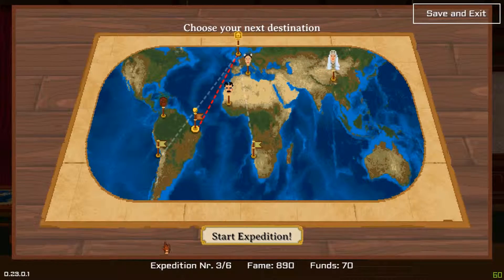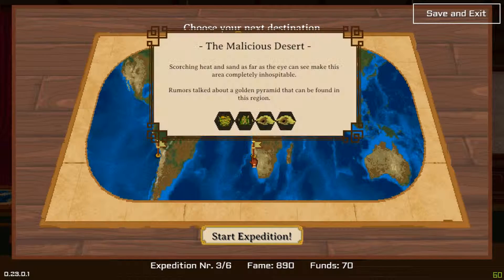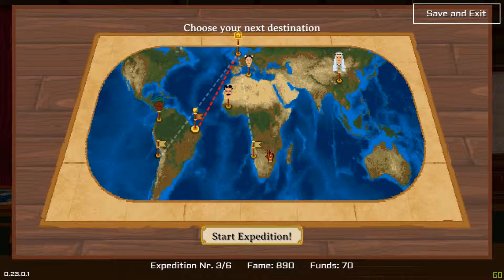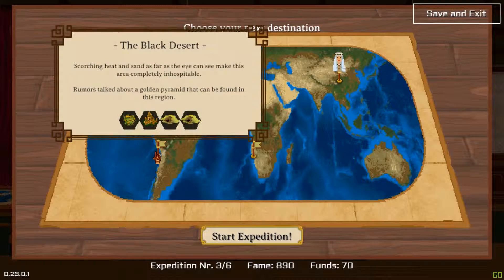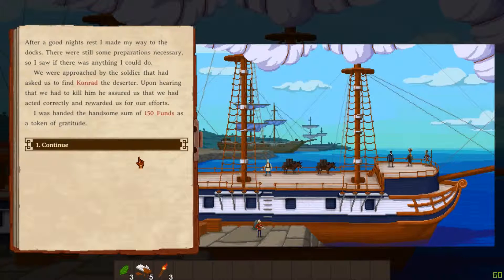Hello! We're back with Curious Expedition for Expedition 3 as Garvey. Those are uninspiring across the board. We're going to go to the desert — it literally doesn't matter. Golden power, pyramid, golden pyramid. We're going to go to the desert and see what we can do.